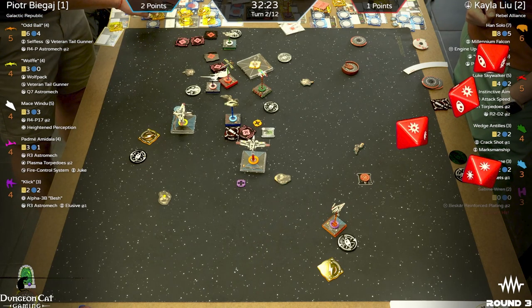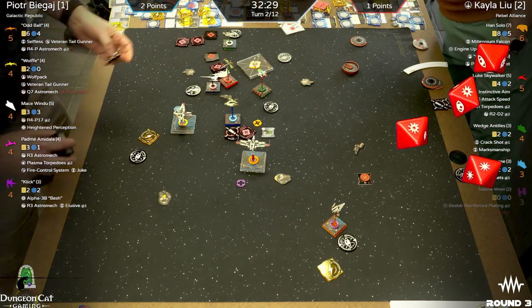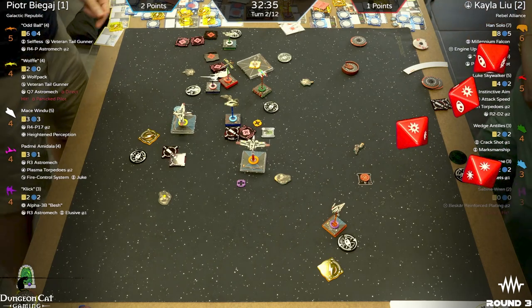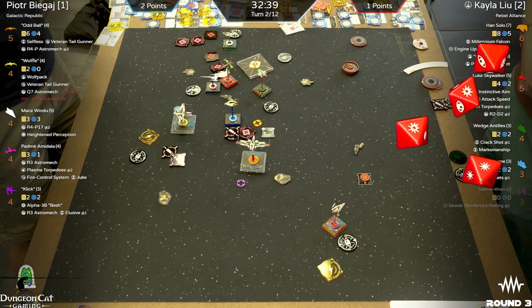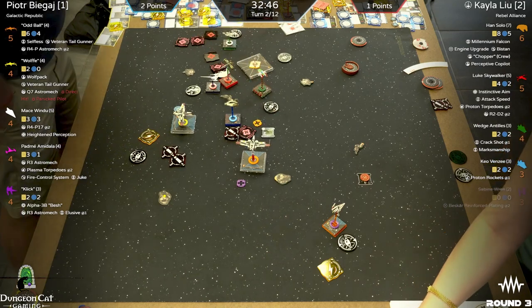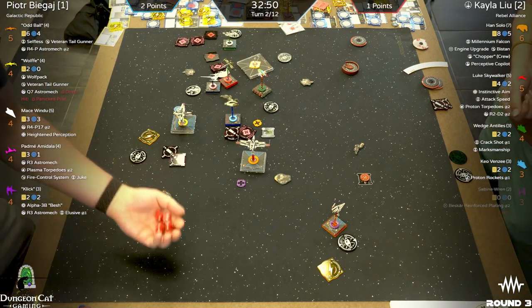Direct hit — panicked pilot! Two crits — he's stressed, down to just two hull points. Two damage cards: direct hit and panicked pilot with stress. No weapons failure, no blinded pilot — nothing that's going to hamper that shot. Oddball at range one into Keo — Keo needs to turn it up here.